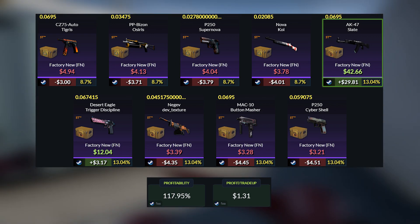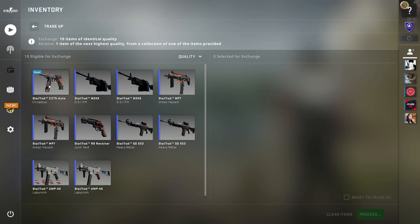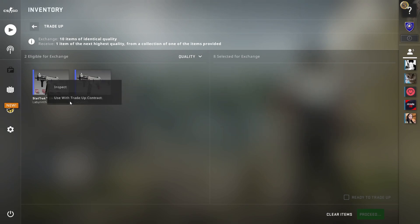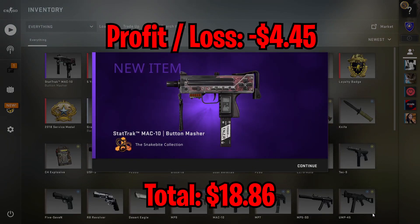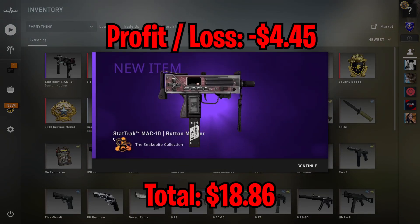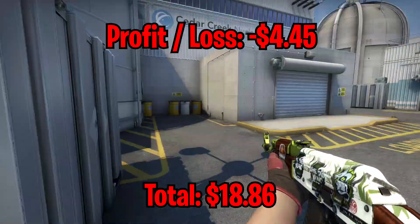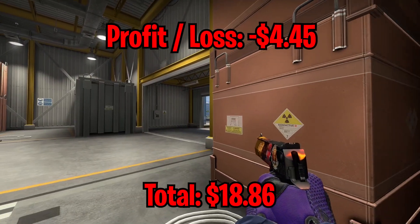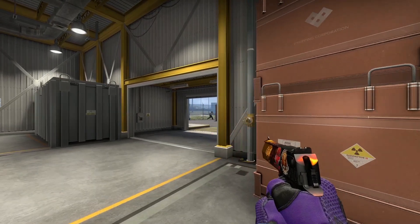Since this is a very risky trade-up, I decided to only try it once. For my attempt, we got the MAC-10 Button Masher, which is a $4.45 loss. That brings our total down to $18.86, but we are still in good profits in this video, so let's still do one last trade-up.